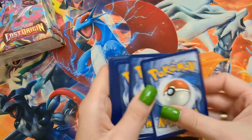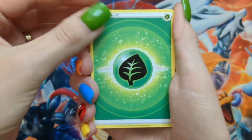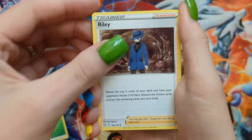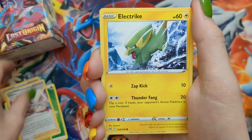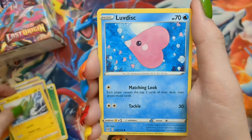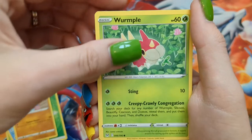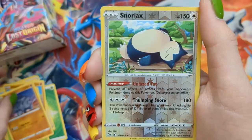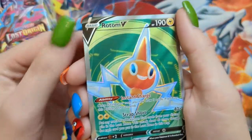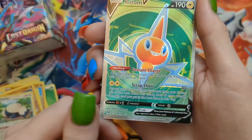Pack eleven: Leaf Energy, Riley, Gloom, Fantina, Electric, Love Disc, Gligar, Wurmple, Ryehorn, a Reverse Snorlax, and a Rotom V Full Art. See the texture? So cool.